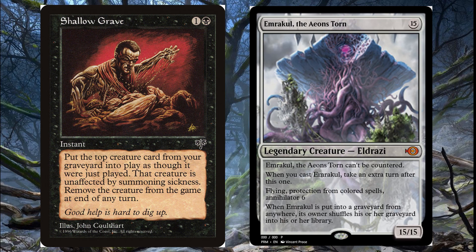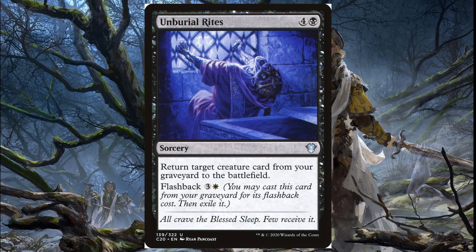The last reanimation spell I want to talk about is Unburial Rites. I'm not a huge fan, though I know it's pretty polarizing and a lot of people love it. It's a five-mana sorcery that returns target creature from your graveyard to the battlefield, and it has flashback for three and a white so you can recast it again, which is really cool — it's just a little slow for me.